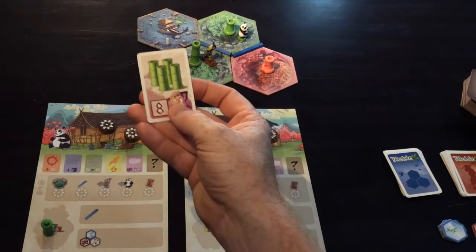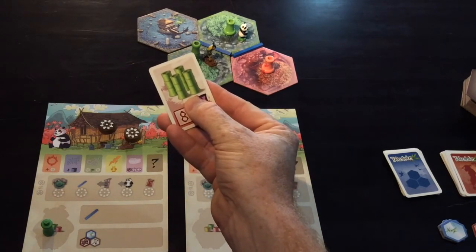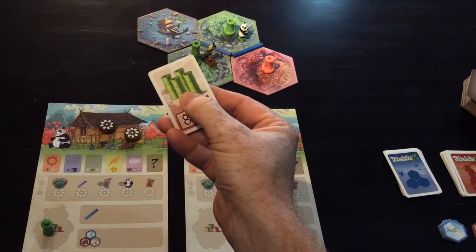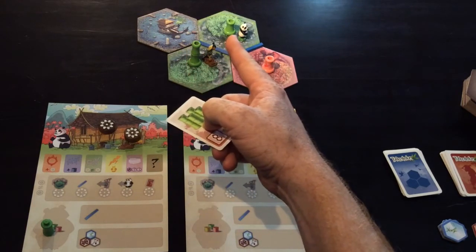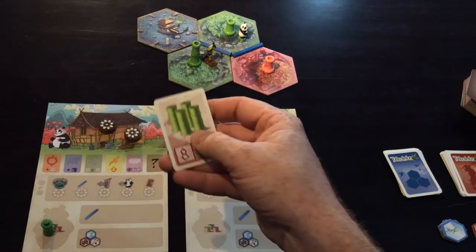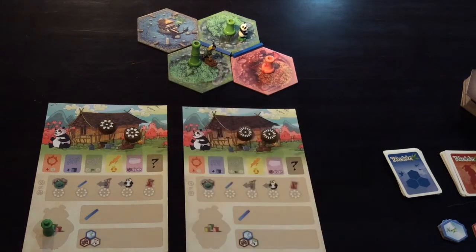The gardener cards are about the height of bamboo. This one's worth eight points if you can get four different green bamboo shoots to a height of three pieces each. At the moment we've got one at height two and one at height one. They don't need to be next to each other — they could be anywhere around the tiles — but you need to get four up to size three for that card to be achieved.